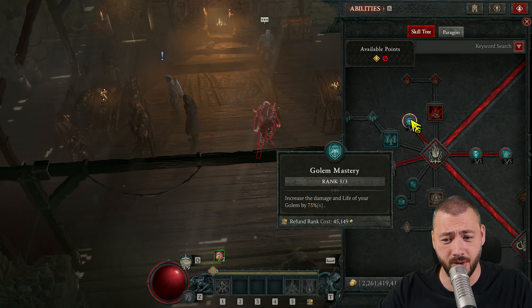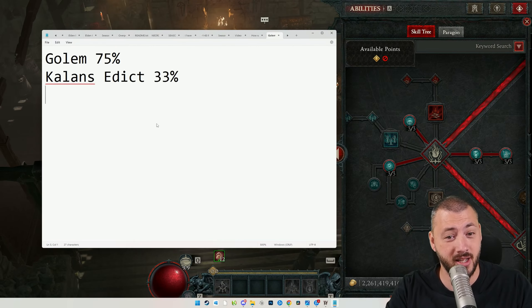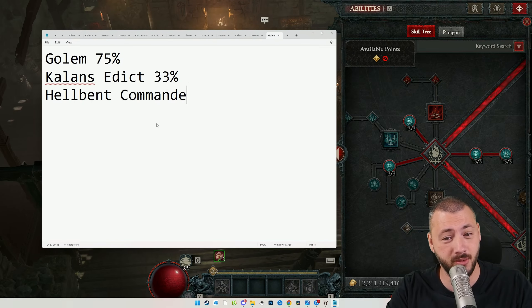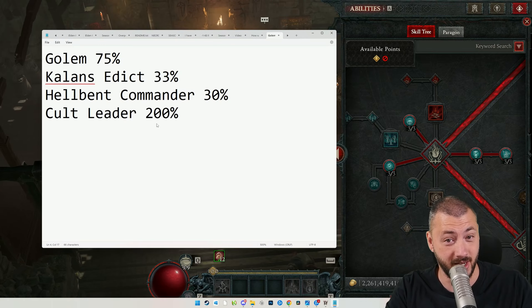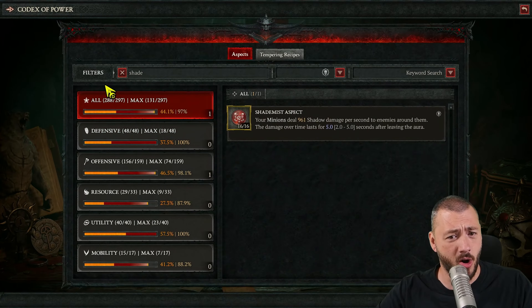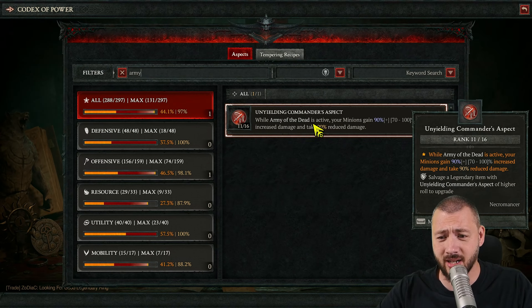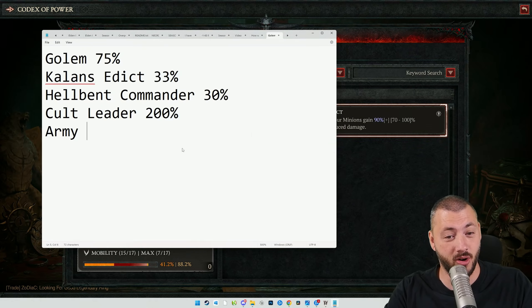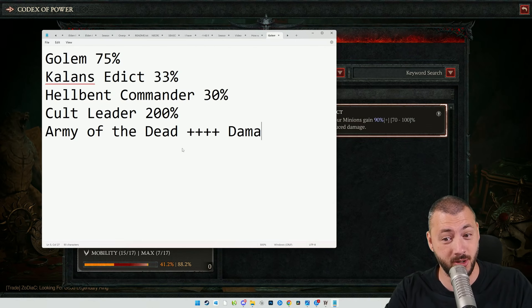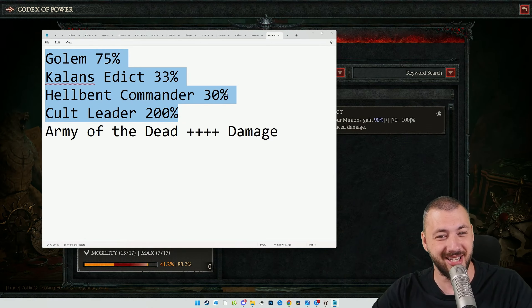Let's look at all these damage sources together. We have 75% from the Golem, plus the new Kellen's Edict which is now 33%, then Hellband Commander for another 30%, the Cold Leader node now at 200%, and Army of the Dead with the Army of the Dead aspect — while Army of the Dead is active, your minions gain 90% increased damage and take 90% reduced damage. That one is buffed in the new season as well, and all that flows into Ring of Mandeln too.